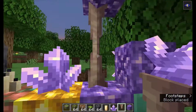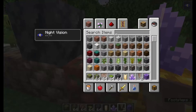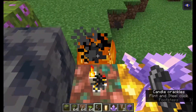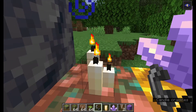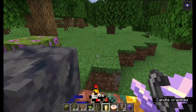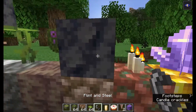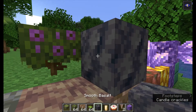You also have candles, which are my favorite. Let's get the flint and steel out and set these alight. You can put candles on cakes too — and then eat the cake, which is pretty epic.